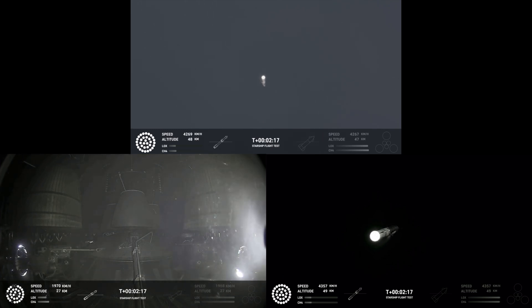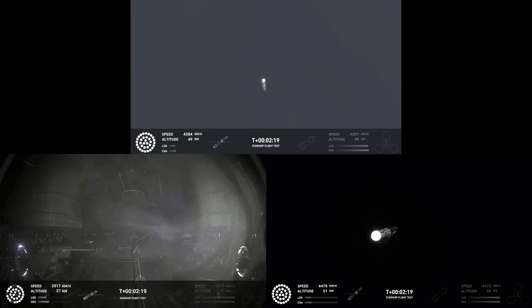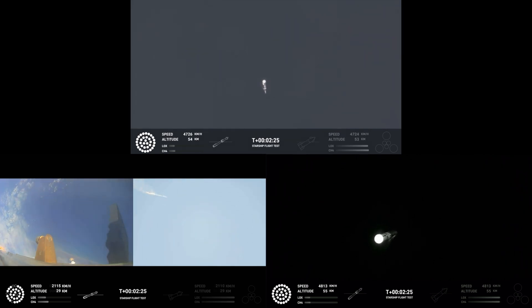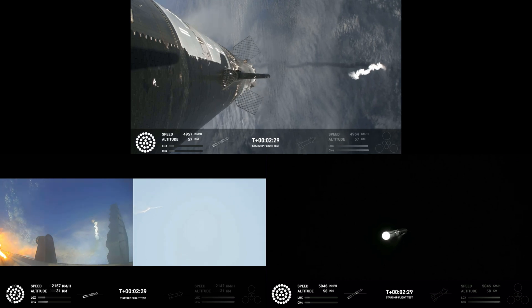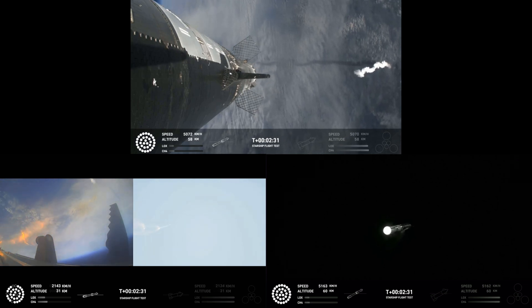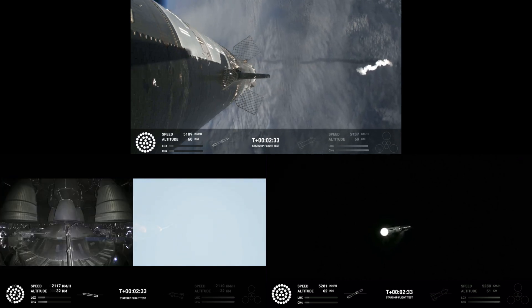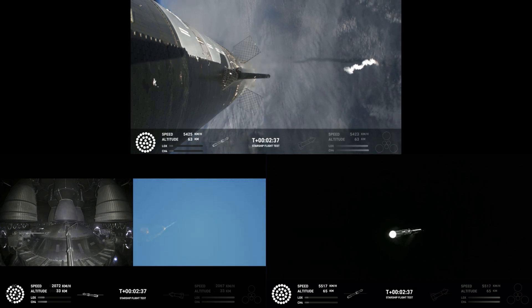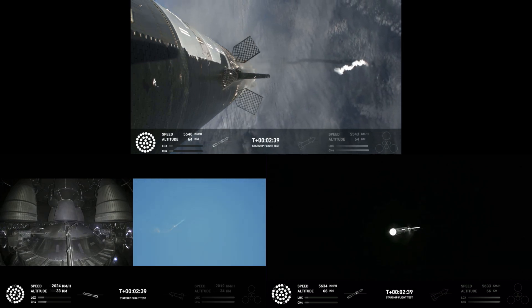Engine power continues to look good on the second stage. As we prepare for stage separation, we're going to be coming right around the three-minute mark of that hot-stage maneuver. We'll see the booster engines start to shut down — all but three lights go out in the middle. Then we'll see the engines ignite on the ship, pushing it away and carrying the ship into space.